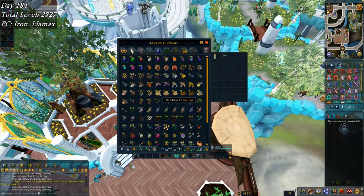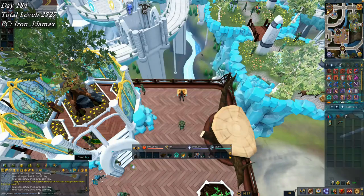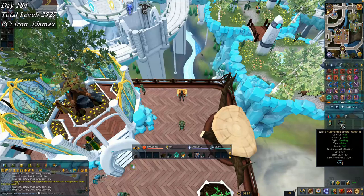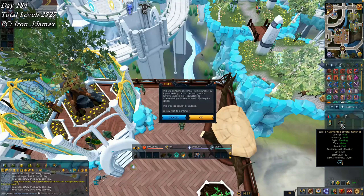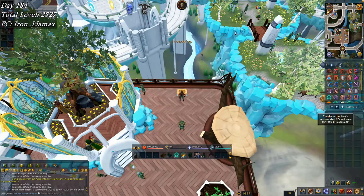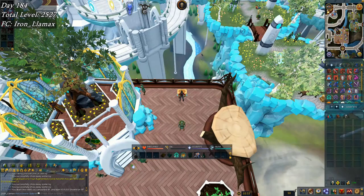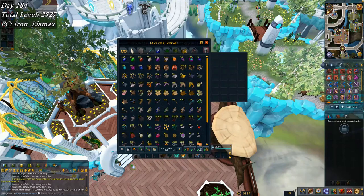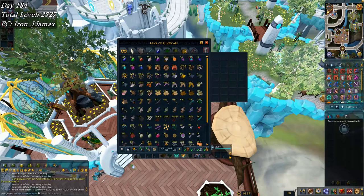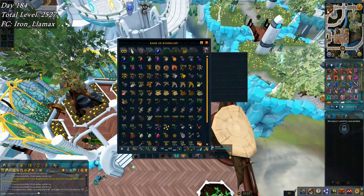On to day 184, I've been woodcutting all day — picked up a lot of teak logs, I'm at 38.8k more or less. Then I moved on to doing some ivy just because I was in Priff and I wanted to finish off my crystal hatchet before going back to Apatol. I really dislike that two-minute journey. Here's some Invention gains — that's pretty much all I have to show for today. Even did a woodcutting daily challenge after I re-rolled it from a God Wars boss.